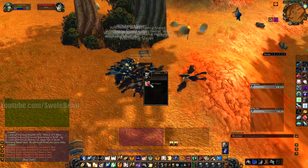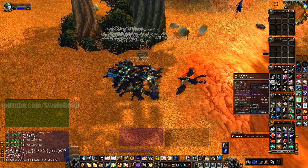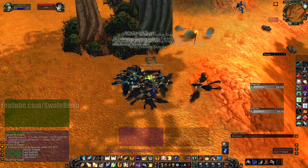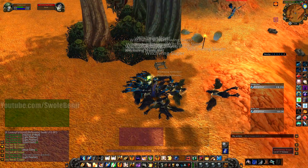Sometimes you'll pull a rare spawn in this area, which will always drop a green. Wool cloth is 14 silver each, or 84 silver for the amount I've got right now — actually more on Feralina, because Scarum is a dead server with a shitty economy, whereas Feralina's is thriving and very healthy.